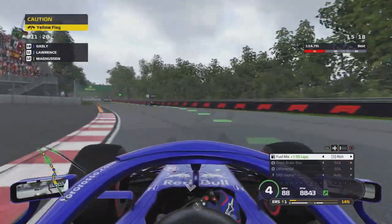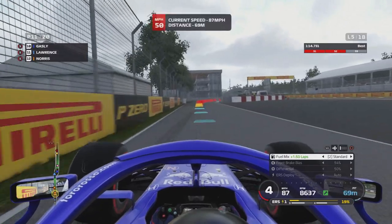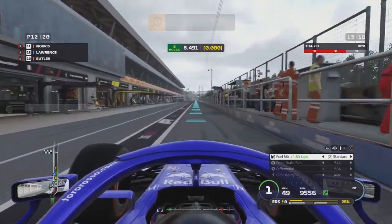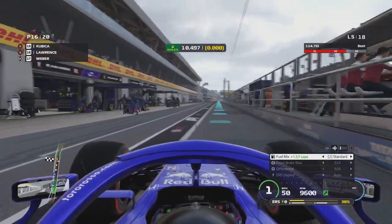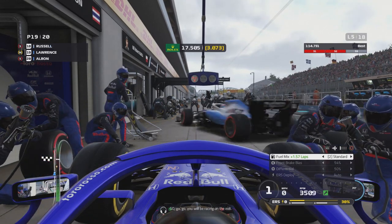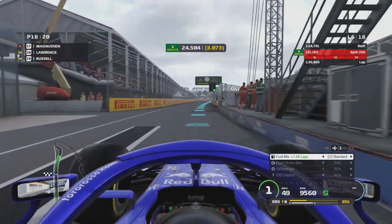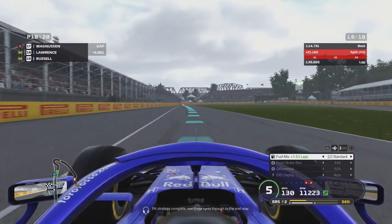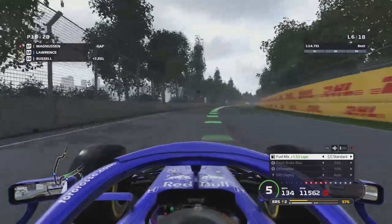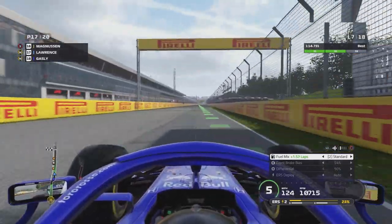Magnussen looks for a move up the inside of us and goes for a bit of a spin — he tried to turn in on us, and on the mini-map you can see he's stopped. On the same lap we come in for our pit stop, earlier than almost anyone else. The issue is that Albon is also coming in for his pit stop — we've double-stacked for some reason, and I end up jeopardizing Albon's race as I get stuck in the pit lane waiting for Russell to finish his stop. That's ruined Albon's race — he's now behind Russell. We come out in P18 on medium tyres, going to the end of the race on these.